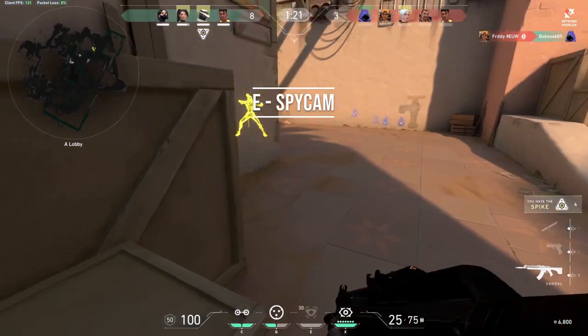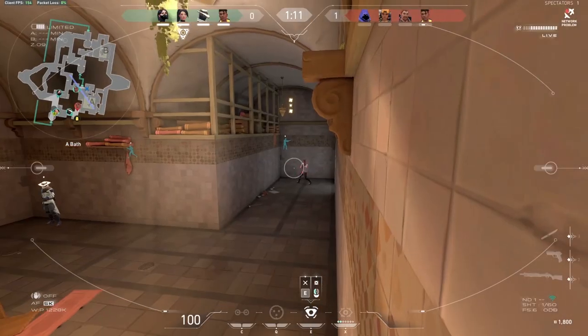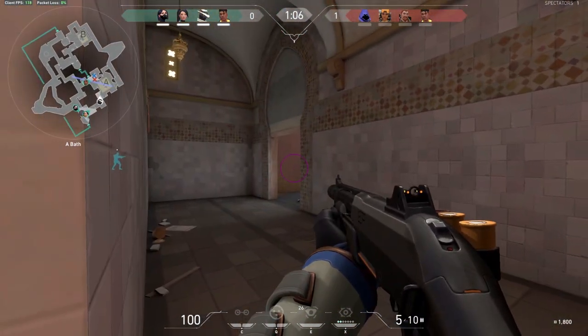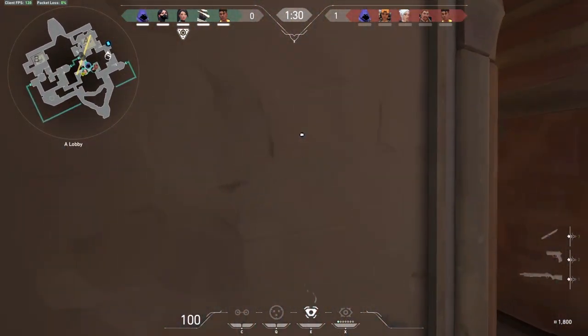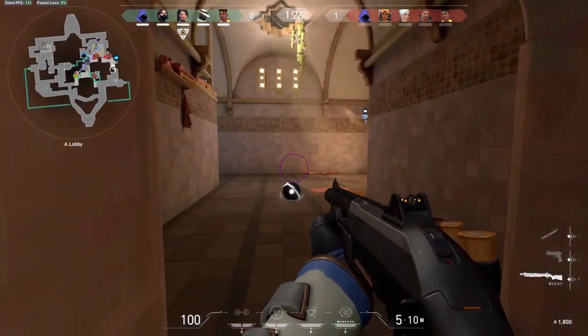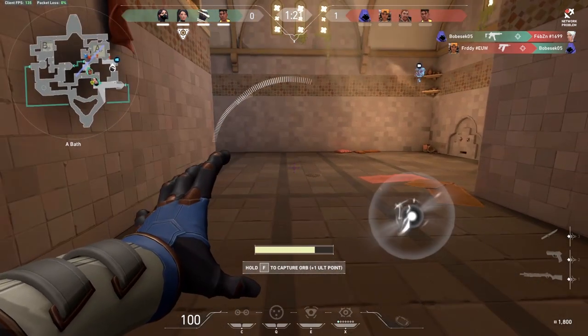E. Spy Cam. Spy Cam is Cypher's basic ability and has a multitude of purposes. Pressing E will equip the Spy Cam for you to throw it at a wall. Aim it at a spot that you like and press the left mouse button to place it. Place the Spy Cam in spots where you normally don't have any vision or behind you when you're expected to get flanked. Pressing E will allow you to watch the camera and pressing E again will switch you back to Cypher.